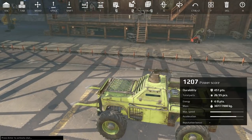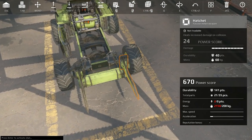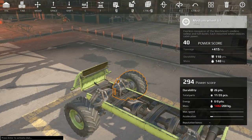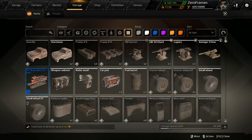We're going to tear this thing down to the frame. Whenever you're starting a new build, the first thing you want to do is make the chassis — the frame. We're going to work with frame, cab placement, and go from there.